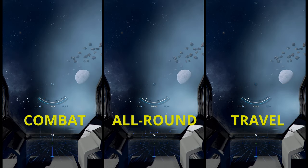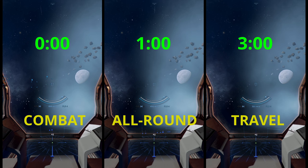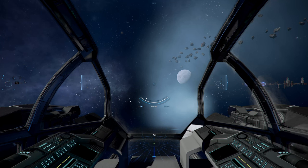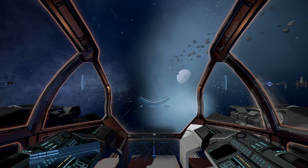When it comes to activating travel mode, combat engines are instant. All-around is not too far behind. But travel engines have to wait a full three seconds. There is a workaround where you boost while letting your drive spool up, so when it activates you're already going at speed. Your AI pilots won't do this though — this is a player-only mechanic.